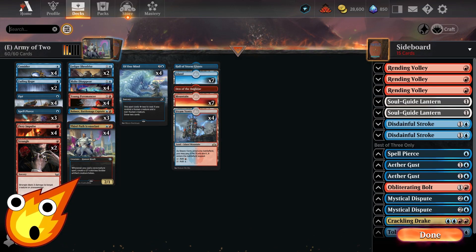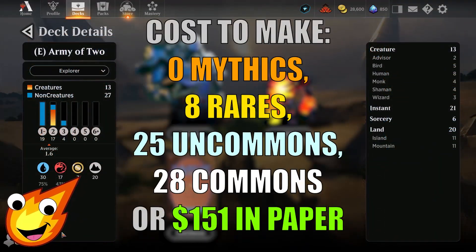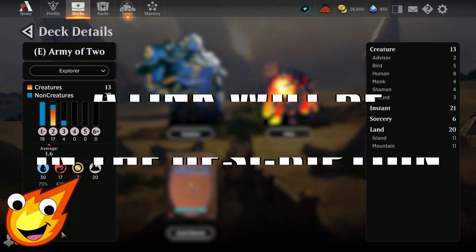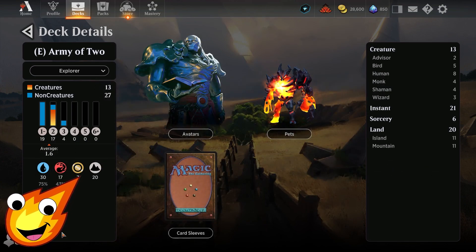Now I know we just kind of covered a historic brawl Izzet deck, but this one is actually a little bit different. With the historic brawl deck we did a little hodgepodge of everything, but this one completely focuses on making a ton of tokens to overwhelm our opponent. The deck has about 13 creatures and 27 non-creature spells, mostly instants and sorceries, with a very low mana curve so you can go off quickly.